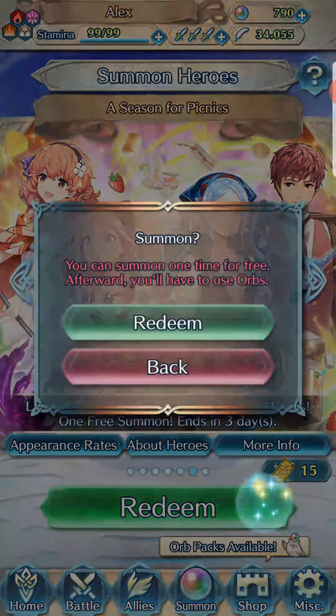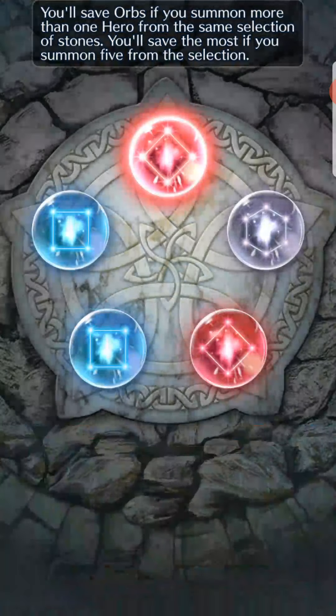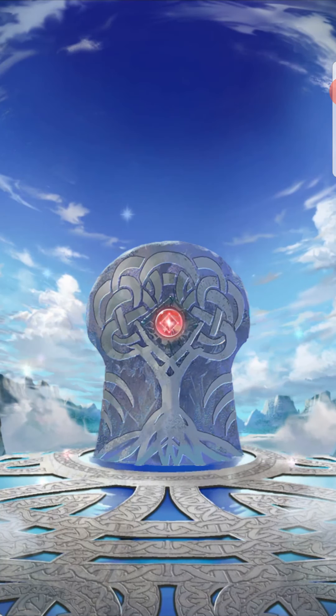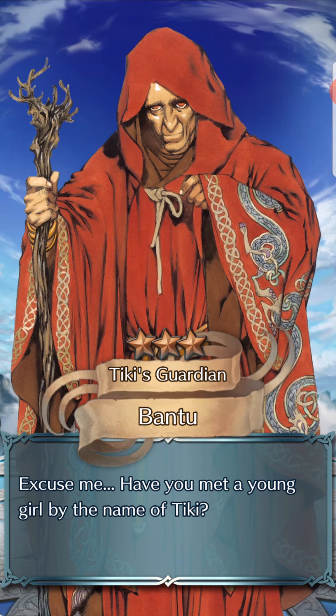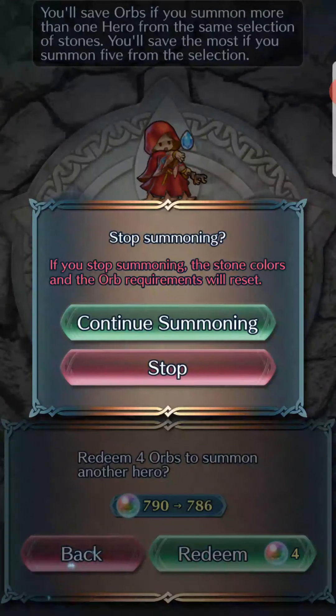We're summoning 16 times. We're summoning for Flora — if there's no red we'll go for Felicia, and if there's no red or green we'll go colorless for Jenny. We'll go for the top orb. We begin with a three-star Bantu — so another one. I think this is like the third banner in a row I've gotten Bantu in my free summon.